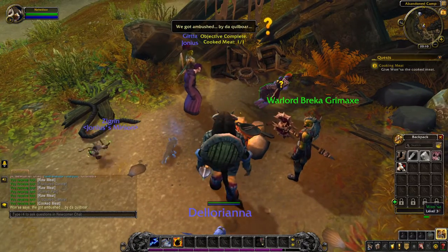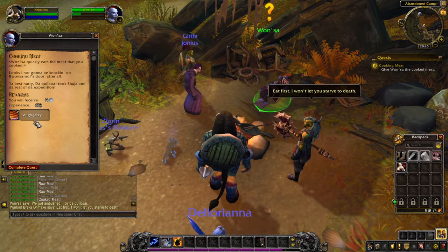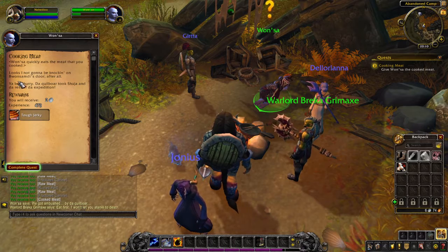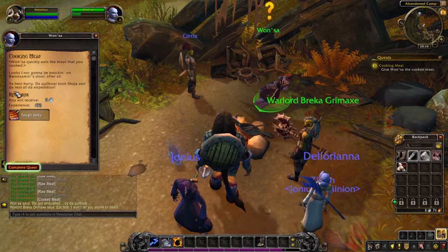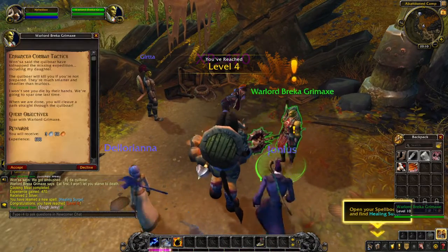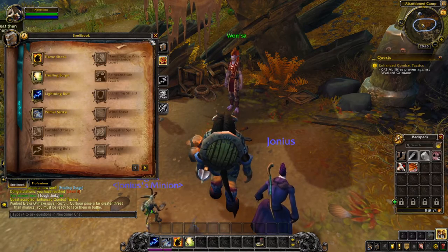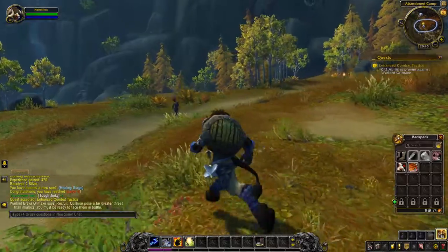We got ambushed by the quillboar. Eat first - I won't let you starve to death. Quickly eats the meat that you cooked. The quillboar took Shuja and the rest of the expedition. That seems like a problem we should deal with. Healing search - there we are. This is easy. There's a far greater threat than murlocs - you must be ready to face them in battle. I will face them.